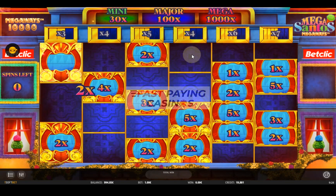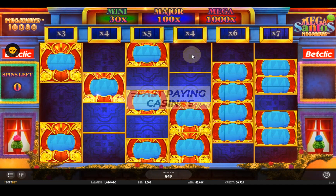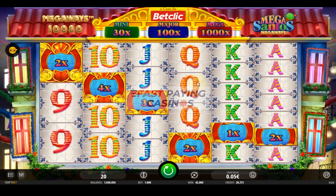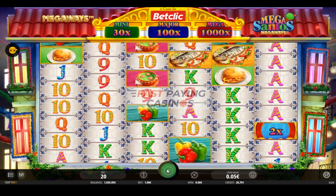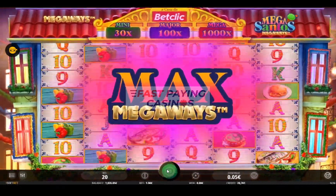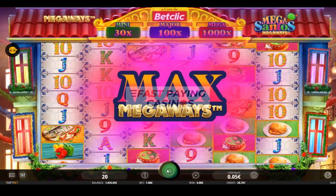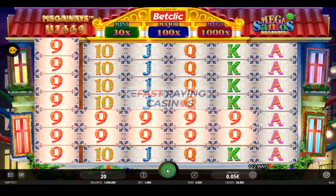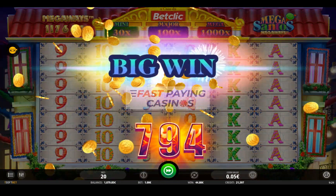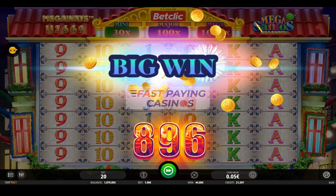And as you can see that's the feature over. I believe that was 42x we won there. So I'll do another bonus for you. As I said it is a copy of Aztec Gold, the bespoke version for BetClick. And here we can get a Max Megaways. That wasn't a bad win — 224x I think, something like that. So that's that one.